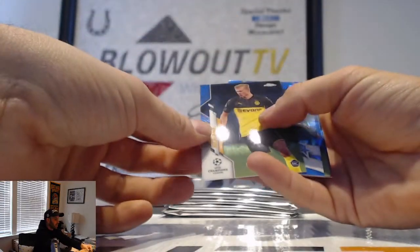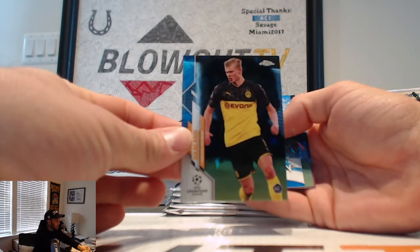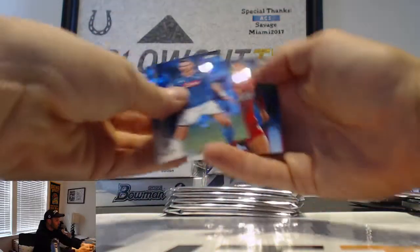There we go — Haaland! Got him. Harry Winks, Future Stars. Fabian Ruiz and Virgil van Dijk.